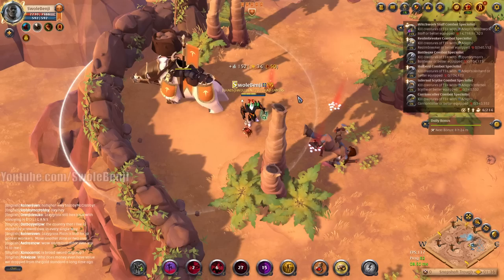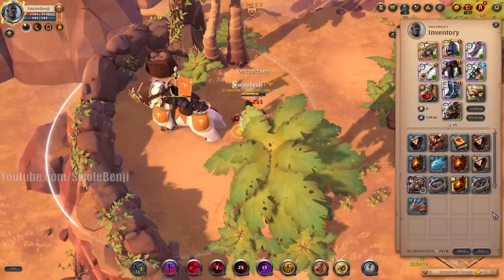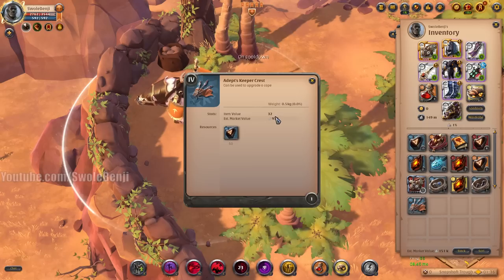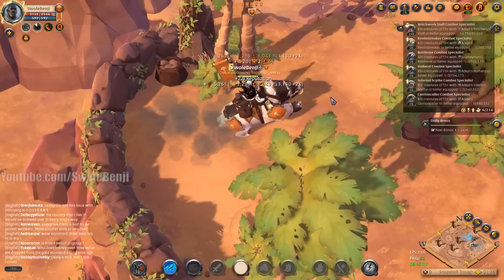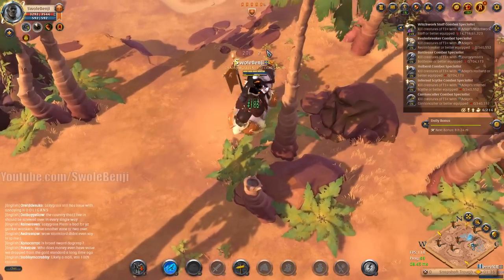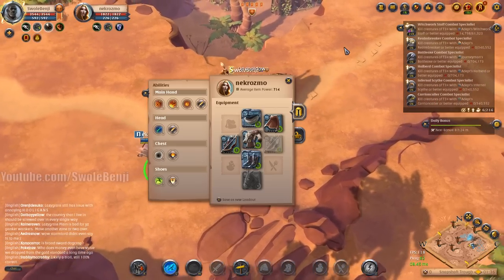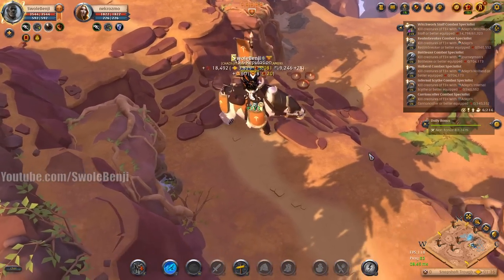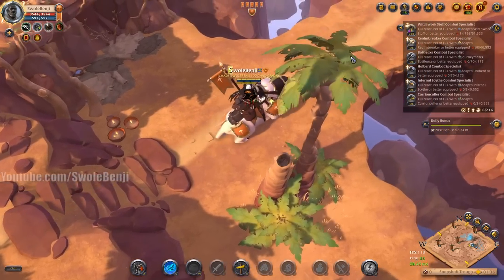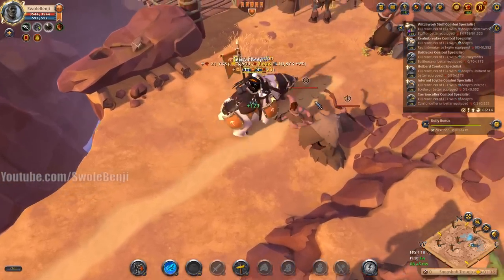They're already increasing the price of premium — it's almost 17 million silver now. There's a flat tier four guy in here — get out of here! And a mule approaching an elite zone? That's a scout — he's scouting for his friends. That is dirty.